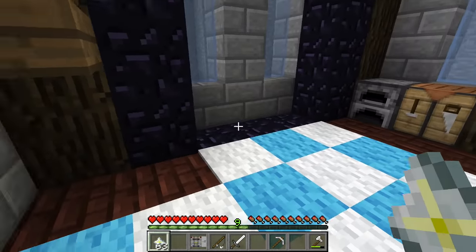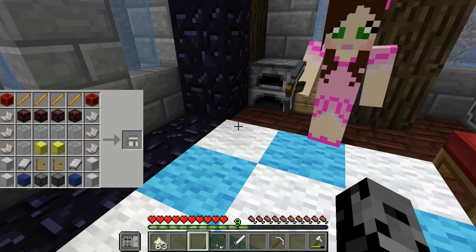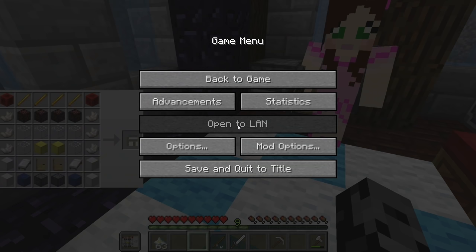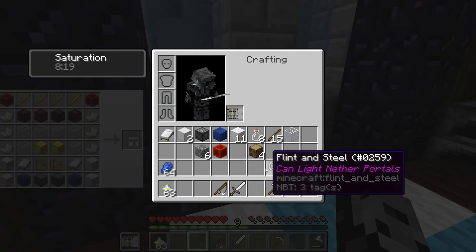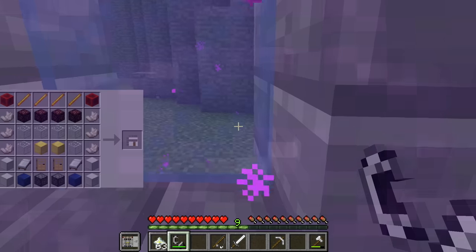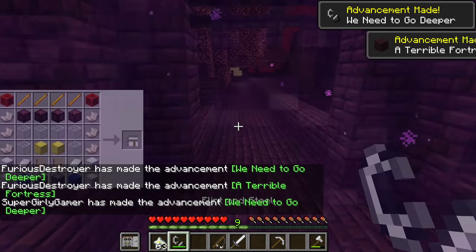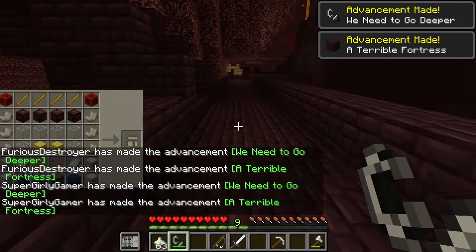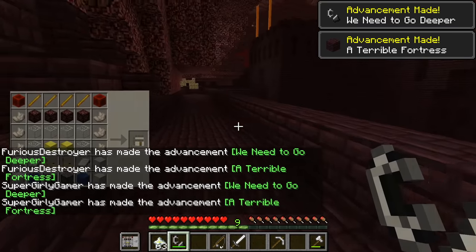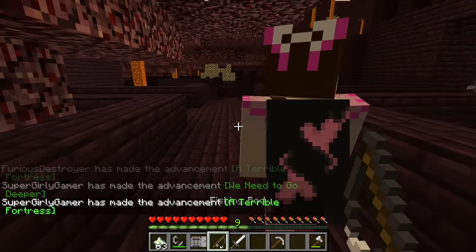The hundred thousand dollar house requires blaze rods, redstone, compressed netherrack, glass, and a lot more. A lot of stuff comes from the nether. Let's just go through the portal - blaze rods we get by killing blazes, easy. Netherrack we just grab from the ground, and nether quartz we also grab from the ground. Let's kill the blazes first.